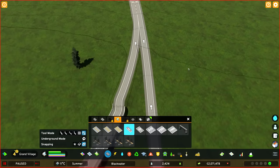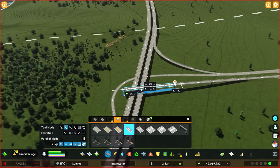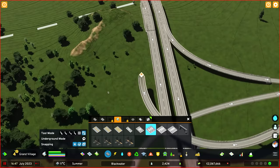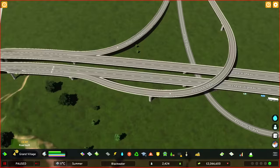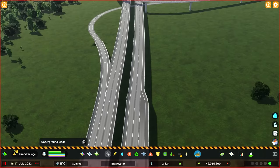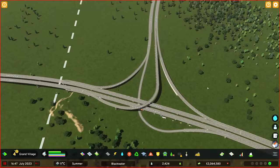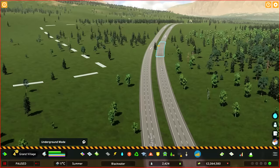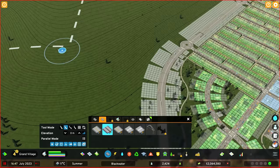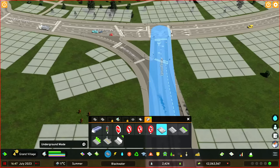I decided to build a fairly basic interchange myself without looking anything up, and I'm actually really happy with how it turned out — it's allowing me to get much better at the tools in the game. Every episode I'm figuring out the snapping, getting those 'aha' moments where things click. I've cut out a lot of the trial and error, but we should actually name the highway. This new road is also going to feed into the town — I thought about bringing it into the roundabout, but that roundabout is right next to the residential estates, so I didn't want them getting overly crowded.